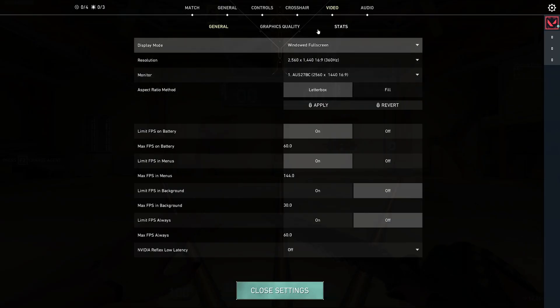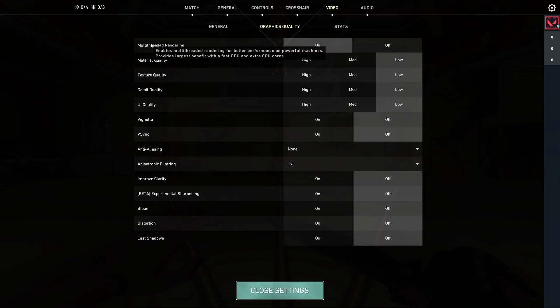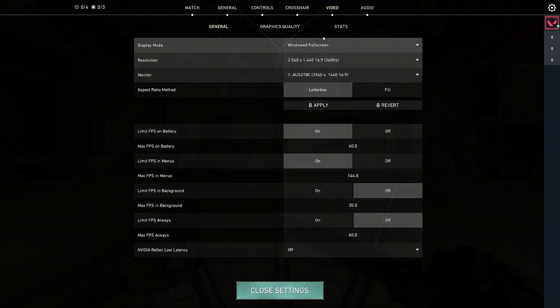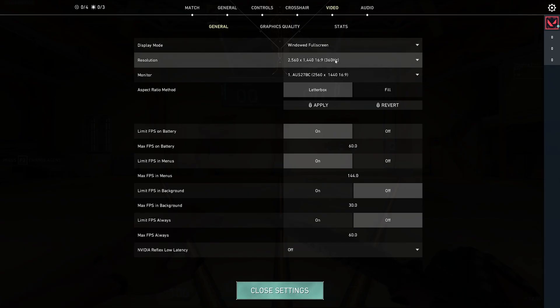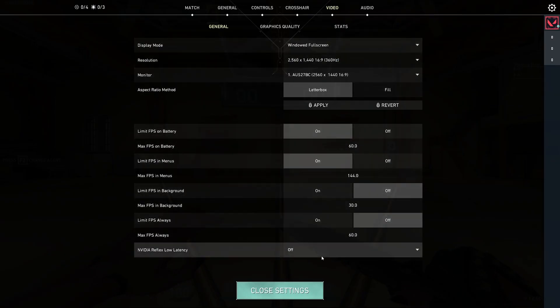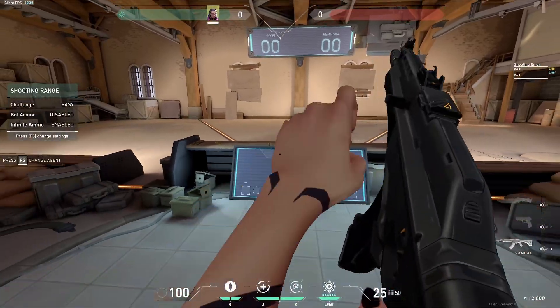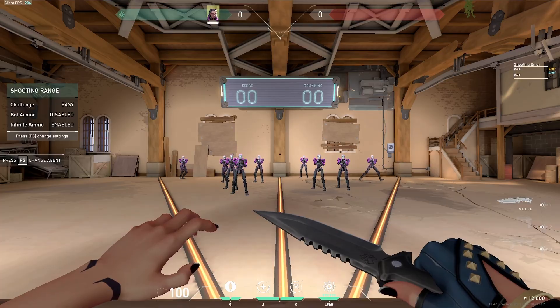For Valorant, I run everything on all low, everything off, except multi-thread rendering because it does benefit FPS a lot in Valorant. In my general settings I actually have Reflex Latency off — I found that Latency doesn't actually help my combination. I have a 9800X3D, which just came out about a month ago, and for now it's the fastest CPU on the market. My GPU is a 4070 Super, and I found that with this combination, low latency off gives me the best performance. For display mode I have windowed fullscreen. In a more realistic scenario with practice bots I got about 900 FPS.